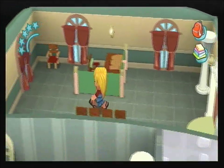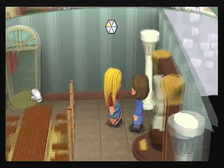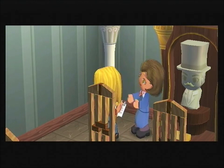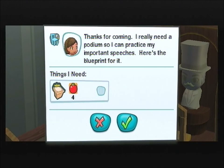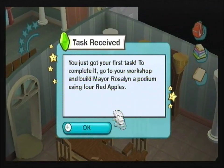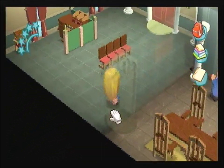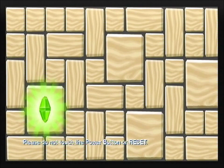She's on her phone — hate to interrupt but talk to me! The phone just disappeared — what, like the Matrix? The phone disappears, but she was just taking notes and her pencil was going through her hair. 'Thanks for coming, I really need a podium so I can practice my important speeches, here's a blueprint for it.' Why do you need apples to build a podium? She shrugs — I have no idea. She told us to get 10 red apples earlier and now she's telling us we only need four, so what the heck.